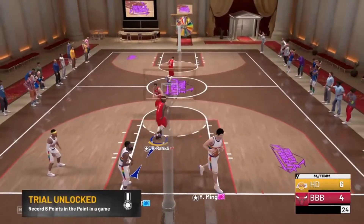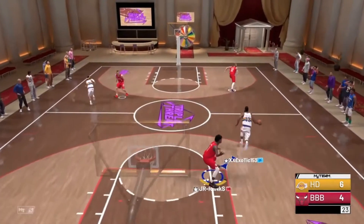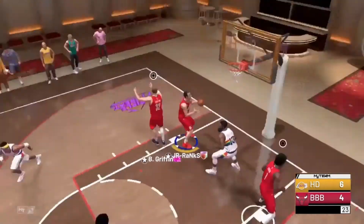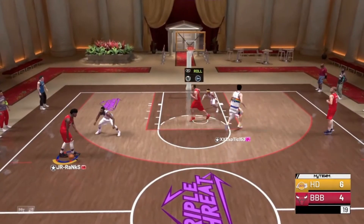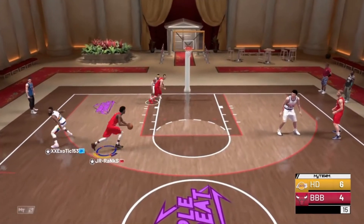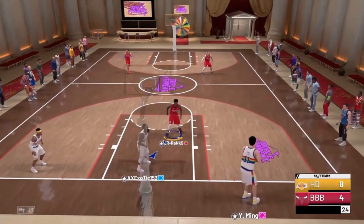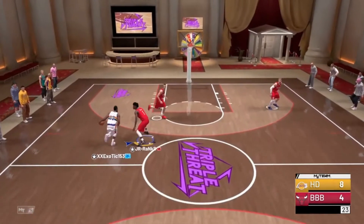Bang! We're going down in transition getting a slam dunk with my guy Jonathan Isaac — this card is OP. I did put in an early clip at the very beginning of the video because that was just a ridiculous three that I made from a different game I played with Jonathan Isaac. Back to this gameplay, we're going to try to get a three off — nope, got him. I don't know why he didn't dunk on that AI.